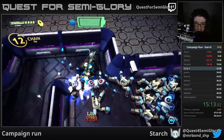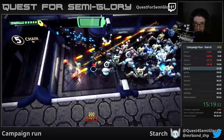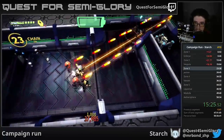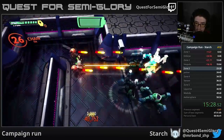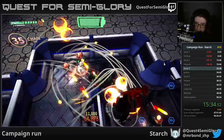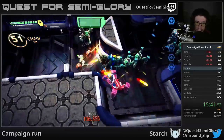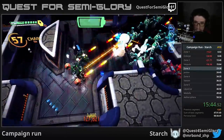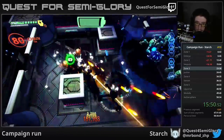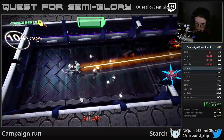Each zone has its own theme. The first zone was standard spaceship-type stuff; second was more of a garden area that Vespula was guarding; third is a security-type area; fourth is a construction-type area; and fifth zone — coming up in about 25 minutes — is more of a control center area. This level is one of two corridor-based levels; the rest are mostly arena-based where you move from start to finish and blast everything on your way.